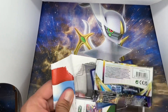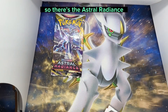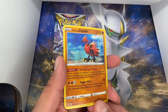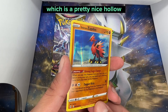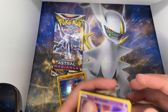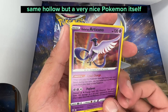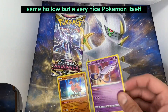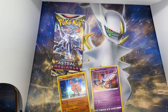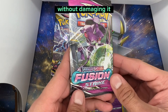So please check that out — well, you're already checking it out if you're watching this. I kind of opened that kind of badly, so there's the Astral Radiance. We got our Galarian Zapdos, which is a pretty nice holo. We got the Galarian Articuno — same holo, but a very nice Pokémon in itself — and the code card.